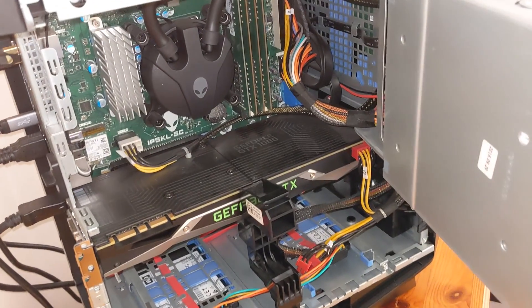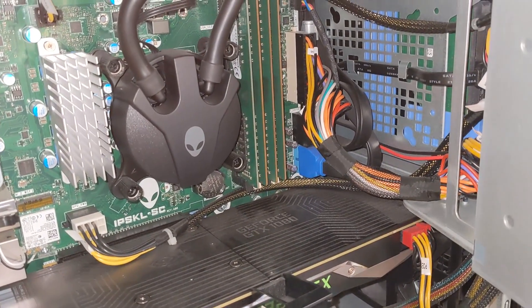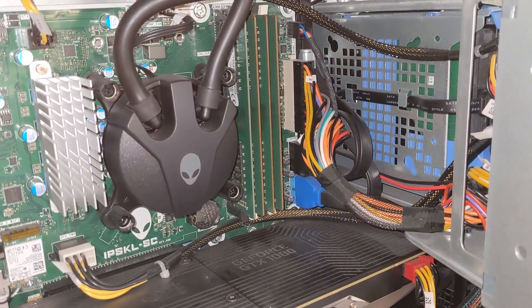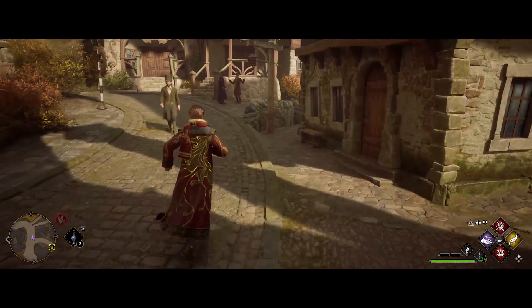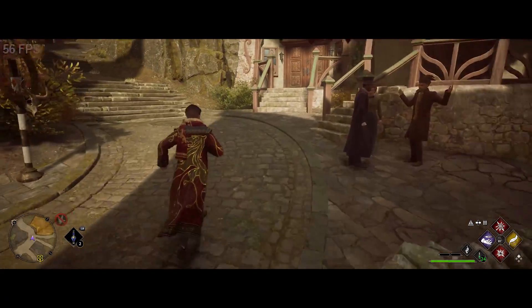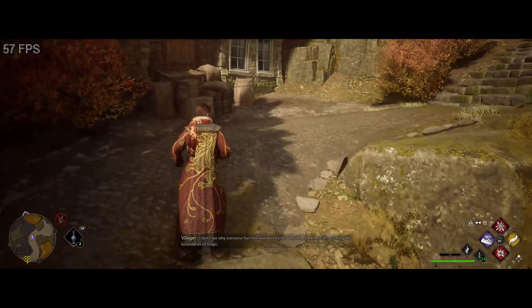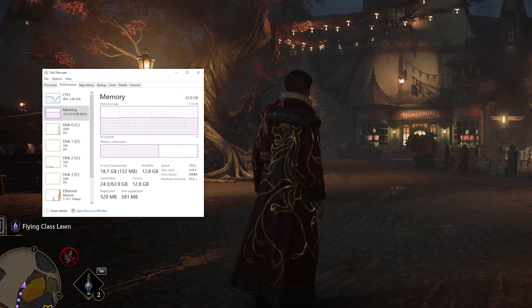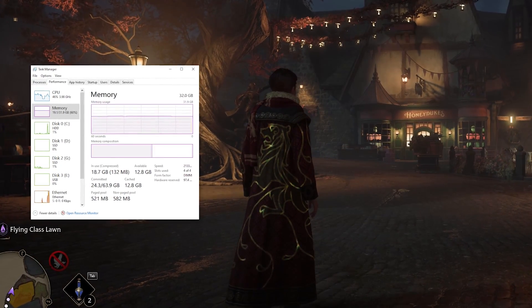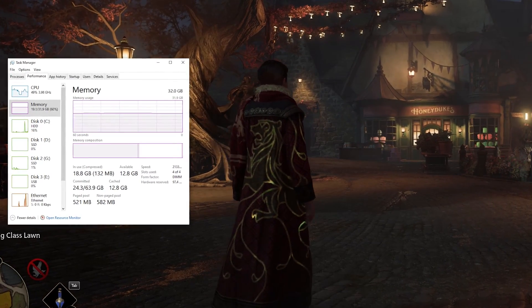Long story short, as long as your motherboard supports it, adding two additional 8GB sticks to boost your RAM to 32GB should unblock this bottleneck and give you a much smoother gameplay experience and stable frame rate in Hogwarts Legacy. You can see here that we're running around Hogsmeade and enjoying a stable frame rate in the high 50s. Booting up the task manager reveals that even when standing still in this area and on medium settings, my PC is still utilising a whopping 18GB of RAM.